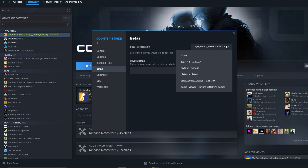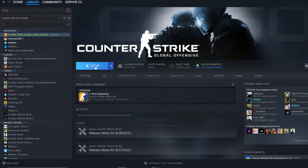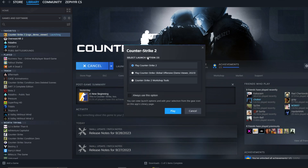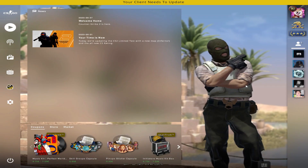So you select this one. When you select this, it's going to download 12 gigabytes, so you're going to wait for that to install. Then you're going to launch the game. When you click play, this dialogue is going to show up — you're going to click CSGO here, click play, and now the game is going to launch as usual.